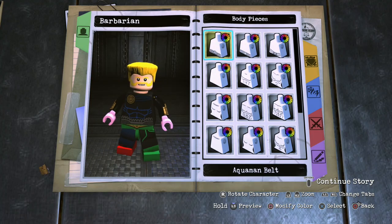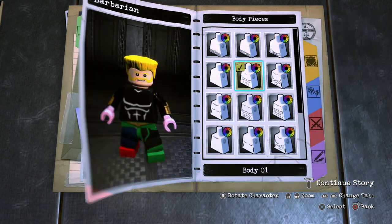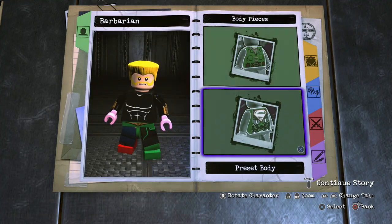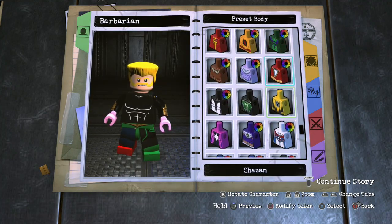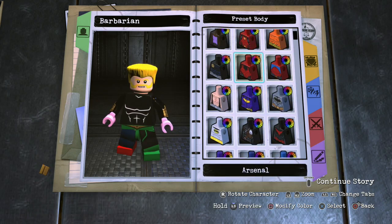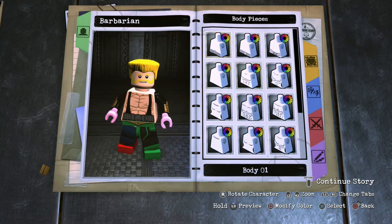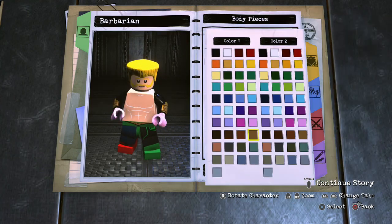For the body, you just want to go over to body and go over to custom body number one. But actually, first what you want to do is go over to the Bane body, because if you want to make the same skin color as his head, you have to go over to the Bane body first, click on that, and then go over to the body you want to use. It's kind of annoying, but it works.